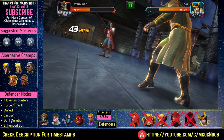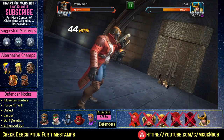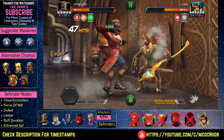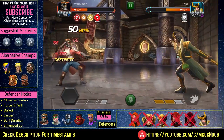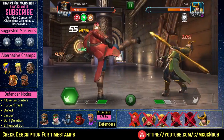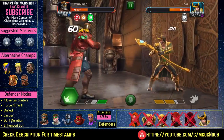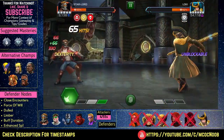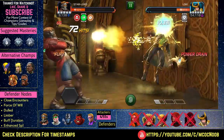I just use Star-Lord and build up my combo meter to kill Loki off. You can use Blade, Quake, Thing, or other newer champs. I'm just trying to use older champs to give options to people who don't have big rosters or who are just coming out of Act 5 and want to do one completion — this guide is aimed more at them. If you finish your completion with 4-5-5 champs, it would be a good time to jump into Variants 2, 3, and 4 to get some rank 5 champs before you try to explore Act 6.1.